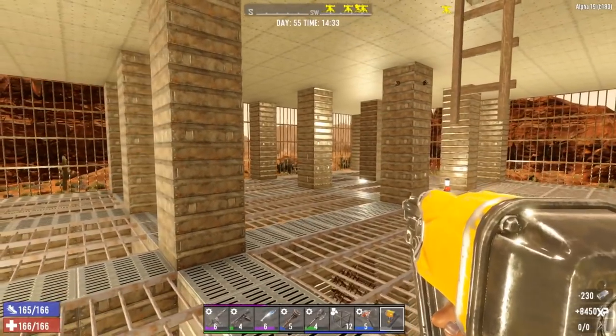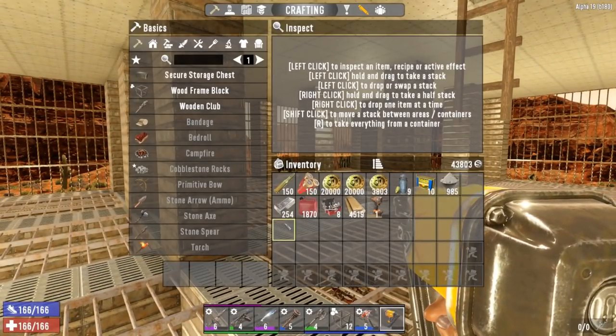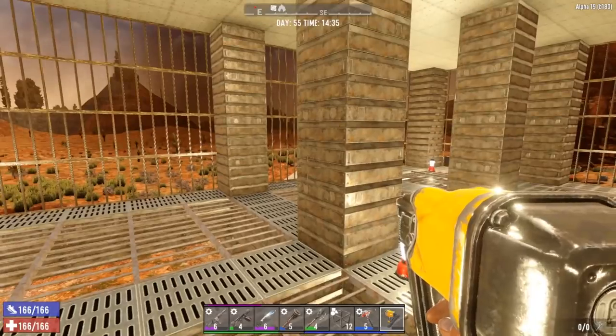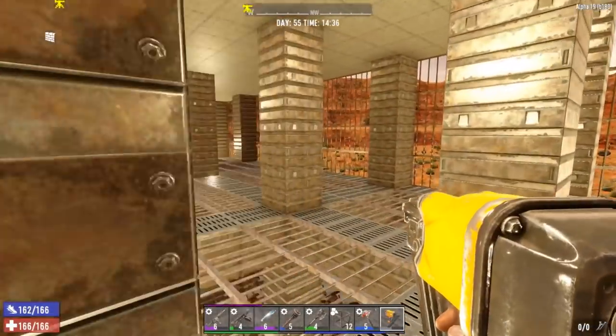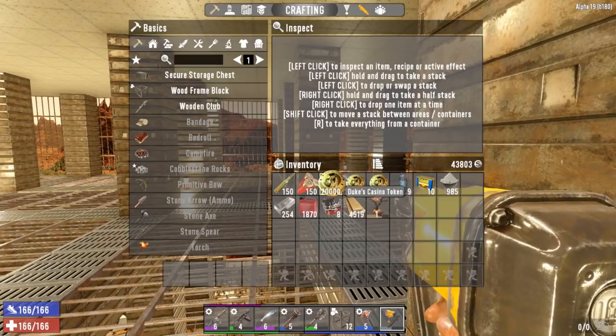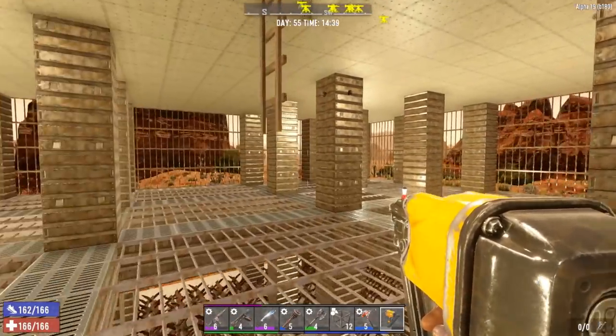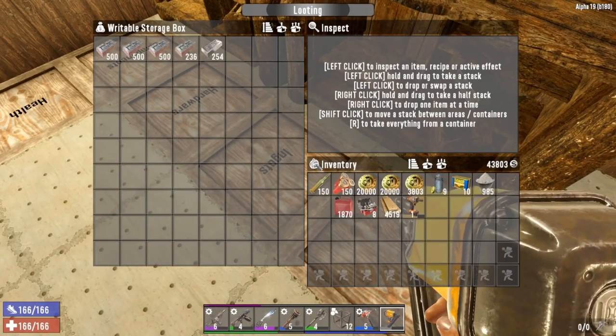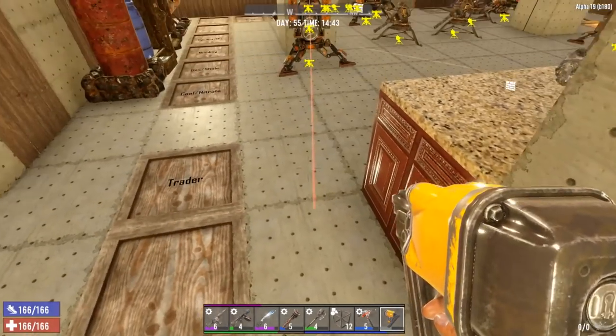Look at that — all the pillars upgraded. That is crazy. Looking at my XP, we actually crawled over the end of the bar I was aiming for, so we're doing pretty well. We have 254 steel left — I'm going to save that and put it aside for now since we have 200-some bulletproof glass blocks we can go place.